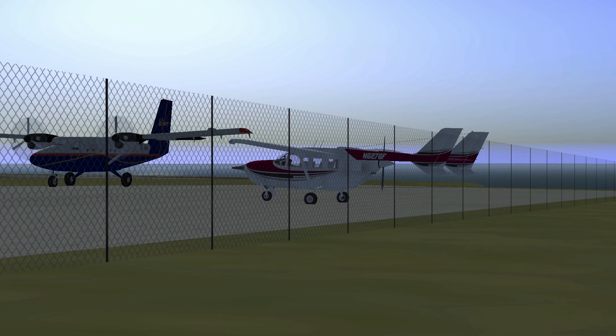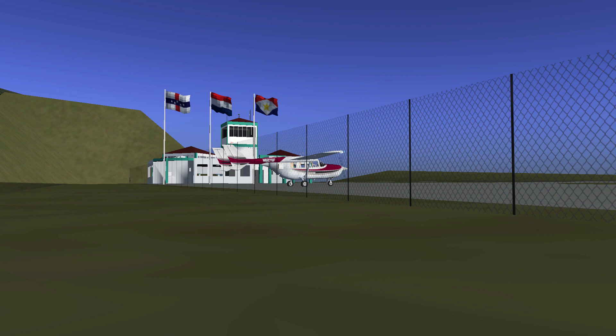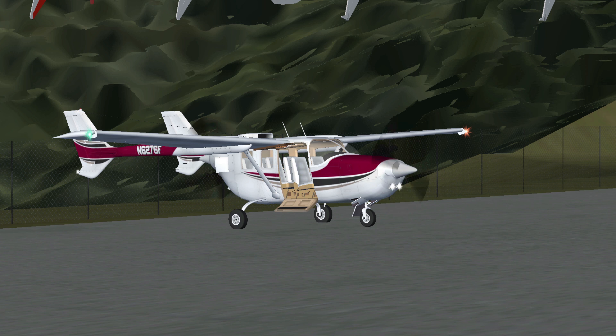Starting off with the exterior model of this Cessna, you can see it looks very nice. This plane has detailed liveries and the animations for the plane's engines and flaps work perfectly. The Skymaster also has some additional animations like the doors opening.